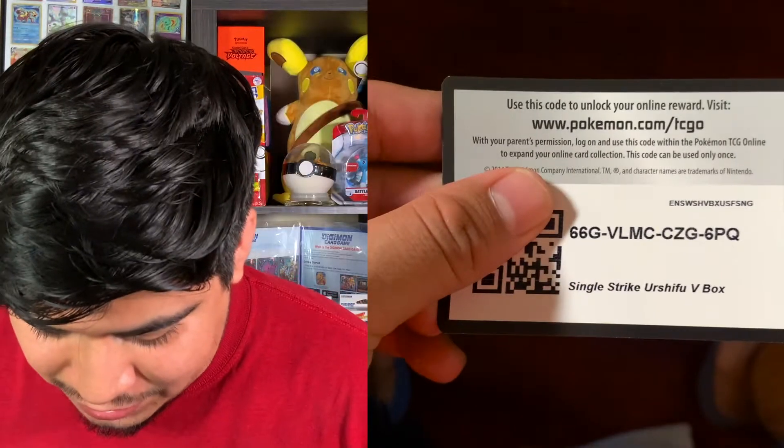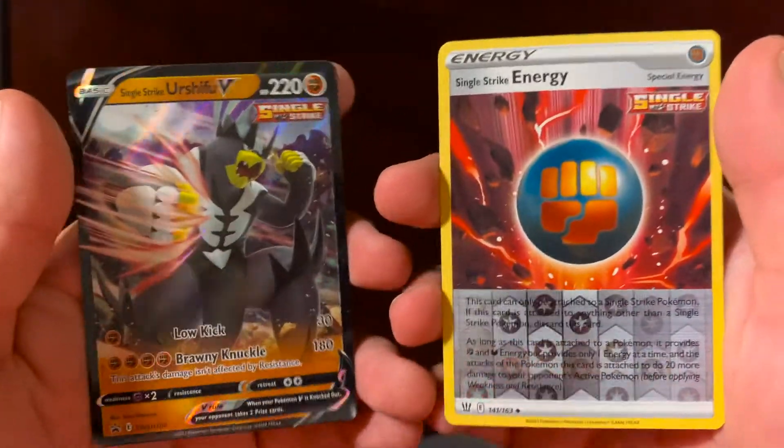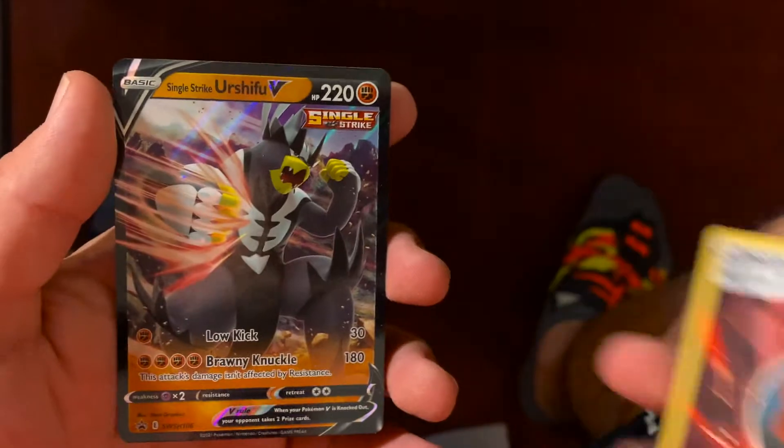Here is the code card first off with the Urshifu V box. Then our two Urshifus — I believe I already opened this box once but I was like, yeah, let's open it again. We got a Single Strike Energy and a Single Strike Urshifu V, which is always a cool card.